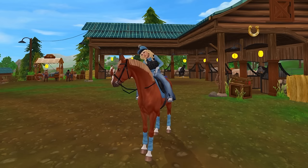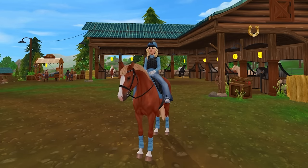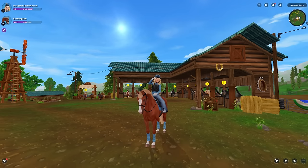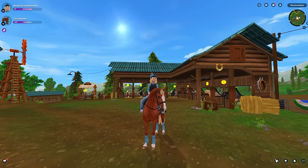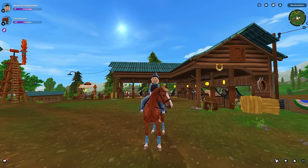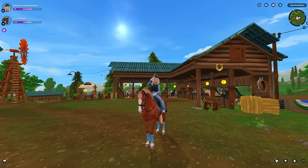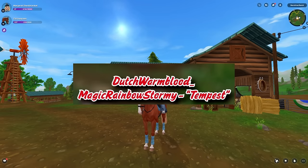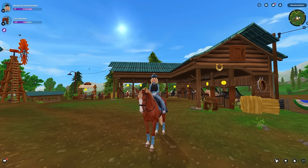For this Rainbow Festival we are actually getting two Dutch Warmblood magical horses. The Dutch Warmblood model is insanely lovely — I love it. The first one is called Dutch Warmblood Magic Rainbow Cloudy Serenus, and the second one is called Dutch Warmblood Magic Rainbow Stormy Tempest. So they are going for more of a sky vibe for these horses.